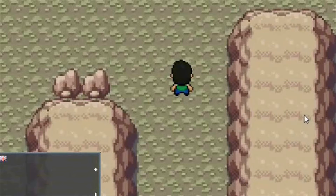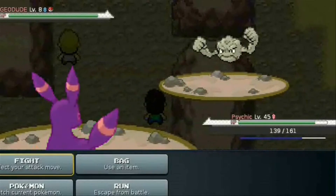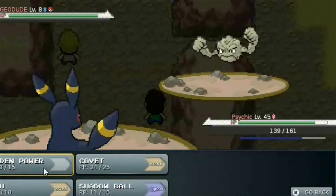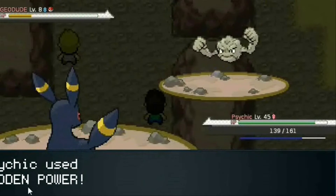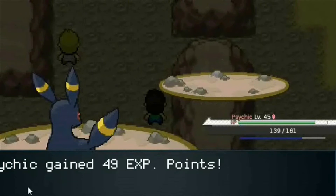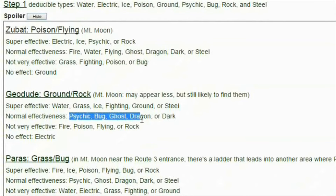Now we can try to look for either Geodude or Paras. So we found a Geodude. We can use hidden power. And we get a normal attack effectiveness. And normal is either psychic, bug, ghost, dragon, or dark. Along with Zubat being neither ice, electric, nor rock.